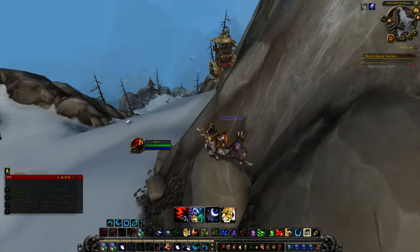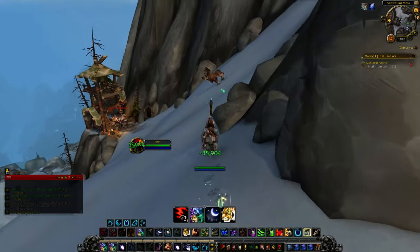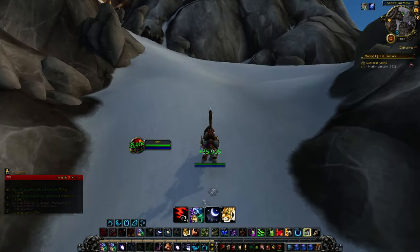You can either go up this way to go past the elites, but the more common route and the easier way is to actually keep going straight over here. There will be a rare over here, so if you don't have stealth, good luck getting past the rare.